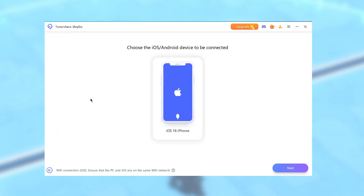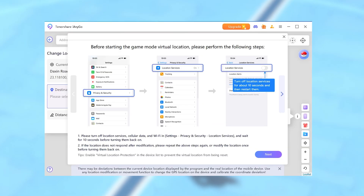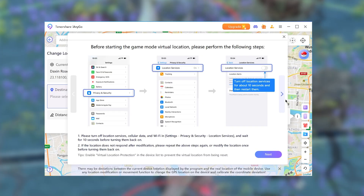Once installed, click Enter, connect your phone to your PC or Mac, and choose Game Mode. Then follow the on-screen guide to connect your phone and tweak some settings.